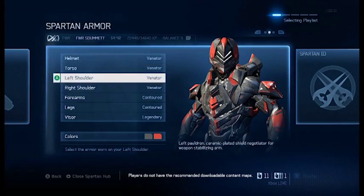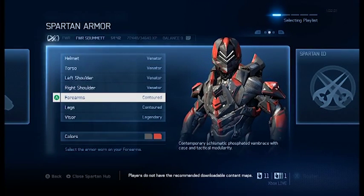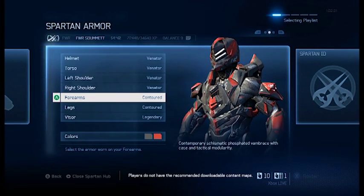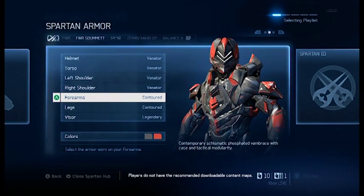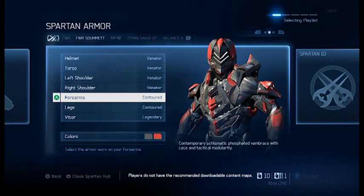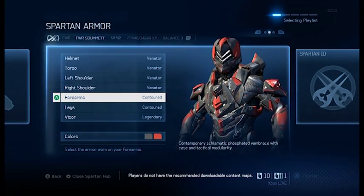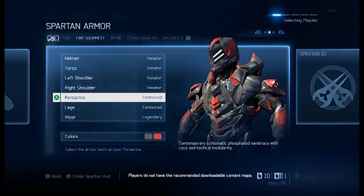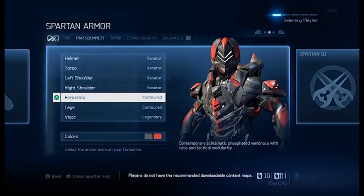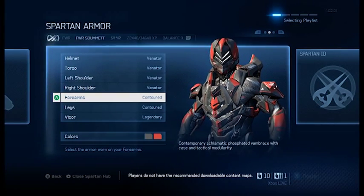So here's the armor itself. I'll just say, when I actually got the Master Assassin Commendation, I did get Contoured armor — if I'm saying that right. It works well with the armor, it looks pretty cool, so I thought it might have just came at the same time. I'm not sure if you get it at a certain level or whatever, but it just looks cool with the armor.